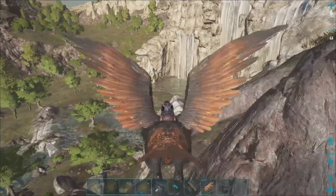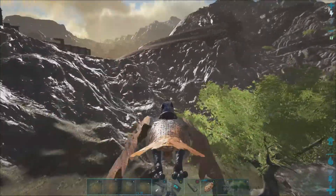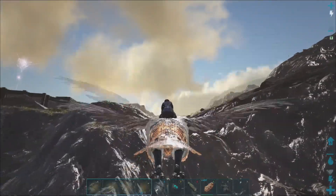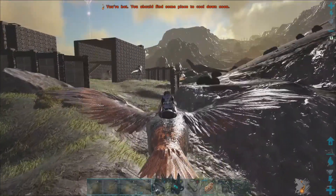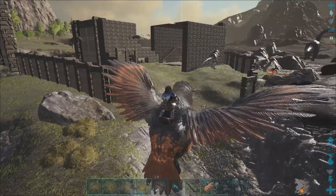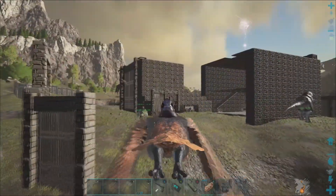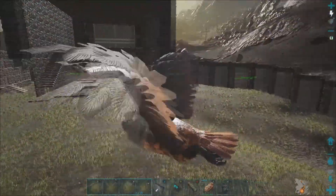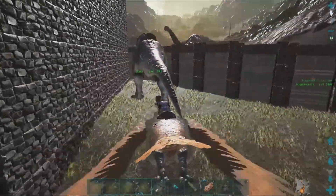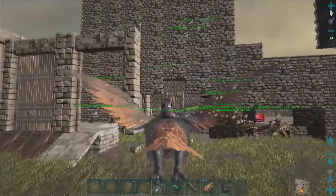They were down here by this waterfall killing stuff, and apparently they decided to make their way up this little pathway. I didn't have this end of the base converted to metal — not that it would have mattered anyway because they had rocket launchers and all kinds of stuff. They blew right through our behemoth gate and our dino gates, blew open our wyvern pen, killed all of our wyverns and our T-Rexes besides this one over here. I don't know how this one's still alive.